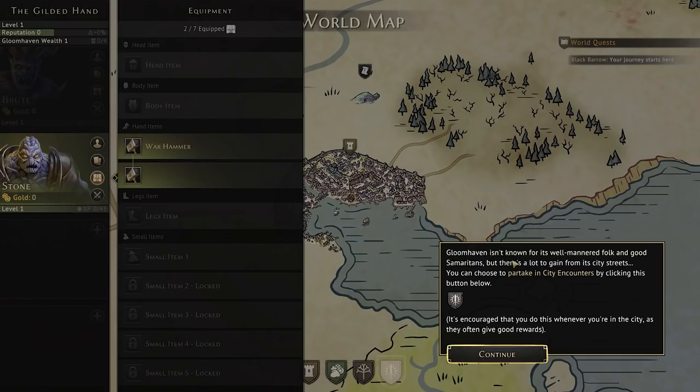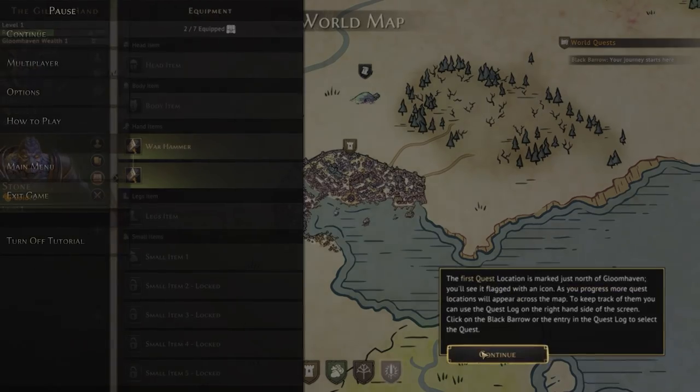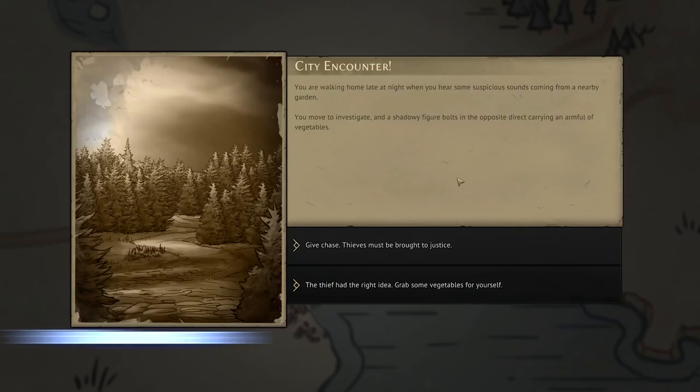Gloomhaven isn't known for its well-mannered folk and good Samaritans. We can partake in city encounters. If you ever find a quest that looks too hard, or one you've repeatedly failed to complete, the Temple of the Great Oak can grant you blessings. The first quest location is marked just north of Gloomhaven. You are walking home late at night when you hear some suspicious sounds coming from a nearby garden. A shadowy figure bolts in the opposite direction carrying an armful of vegetables.